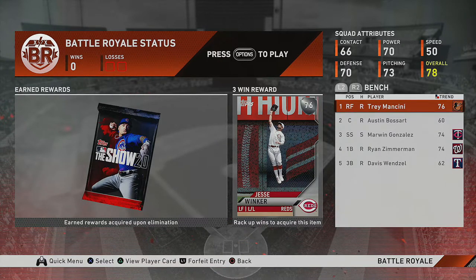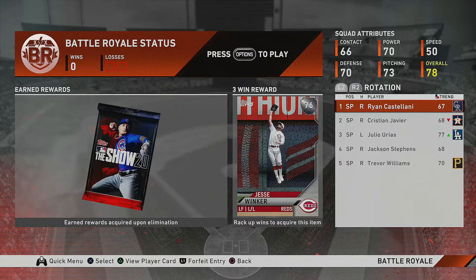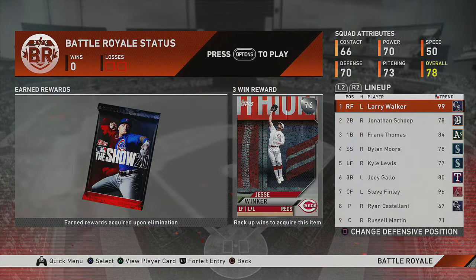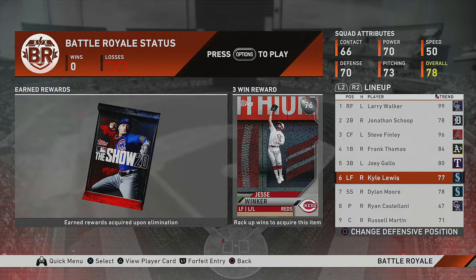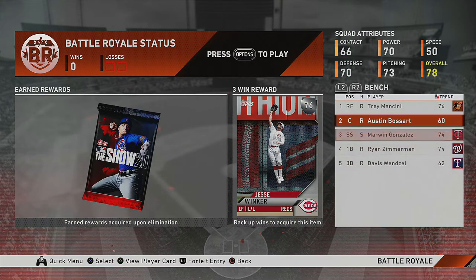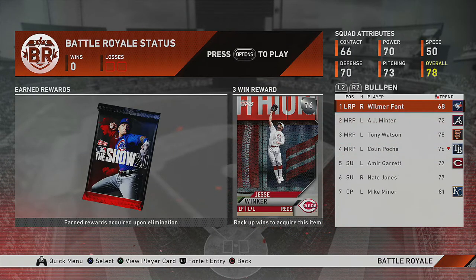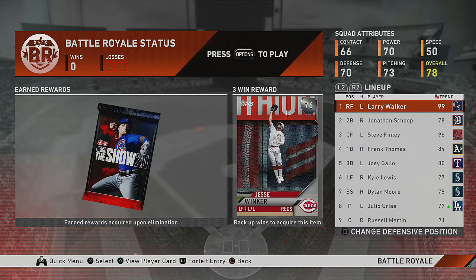Steve Finley in center, Kyle Lewis in left, Larry Walker in right. Russell Martin bats ninth — he'll be pinch hit for every time. What I'll do is pinch hit Russell Martin for Trey Mancini, then once Mancini is in the game defensively, bring in Austin Bogart as the defensive backup catcher. Lineup order: Walker, Scope, Finley three, Frank Thomas four, Joey Gallo five, Kyle Lewis six, Dylan Moore seven, pitcher and catcher eight-nine. Rotation set with Ureyes — very usable, can even bring him out of the pen.